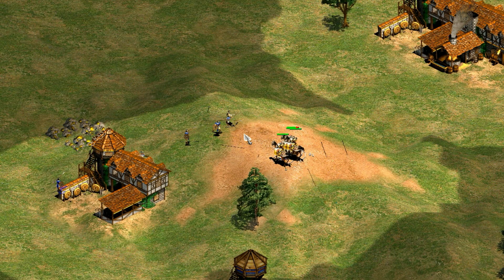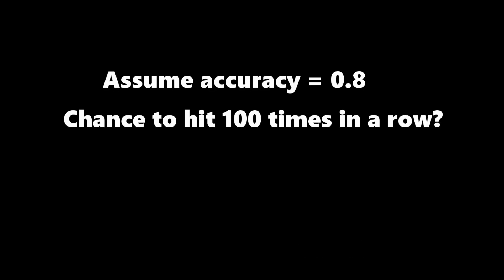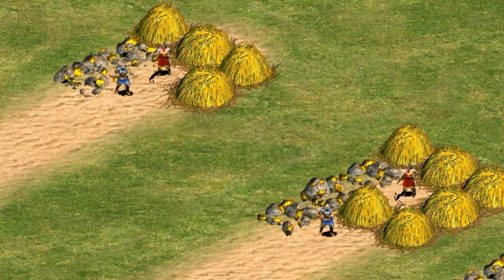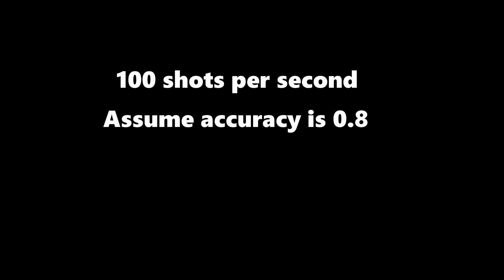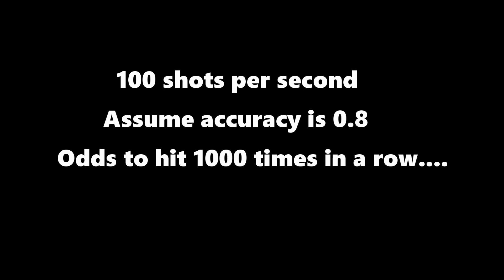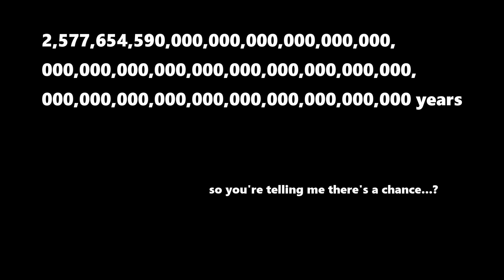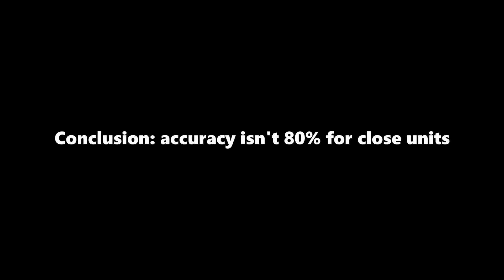So does accuracy depend on distance? Statistically speaking, assuming accuracy wasn't affected by distance, there would be a 0.0000002% chance of 100 shots landing in a row at 80% accuracy. Even running at a ridiculously high speed of 100 shots per real-life second, you would expect to see 1,000 shots in a row only once in an astronomically large number of years. In my first test, that seems to have happened 20 times in a row — we can very confidently rule out the idea that accuracy is the same at any distance.